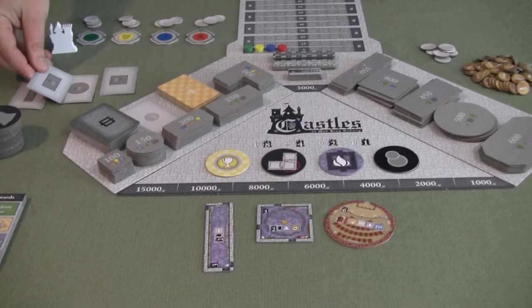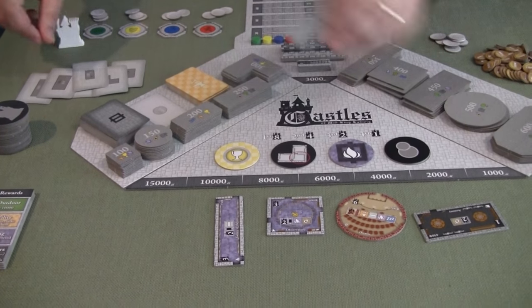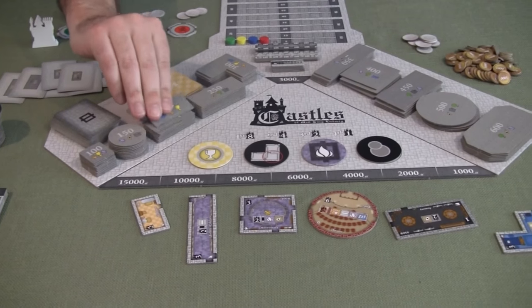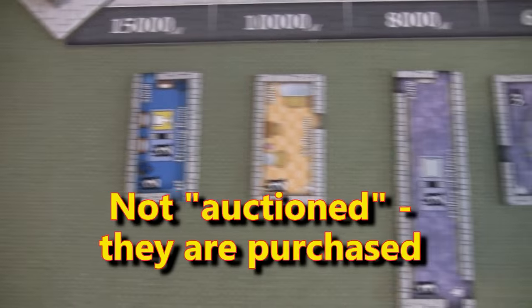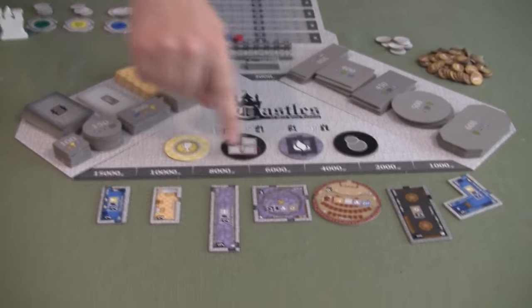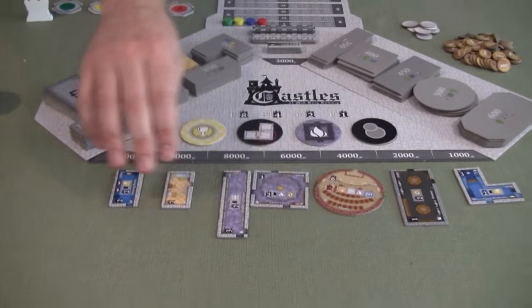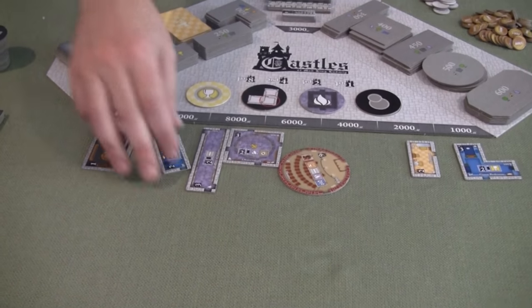We also need a 450, 300, a 200, and another 200. In a four-player game there will be this many slots available. These are set out not in the order you draw the cards, but instead the master builder gets to choose where they're priced. As master builder, I get to set the price of all these rooms - some rooms go cheap, and the bigger rooms I'll make more expensive.